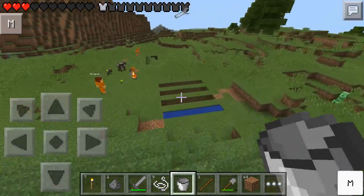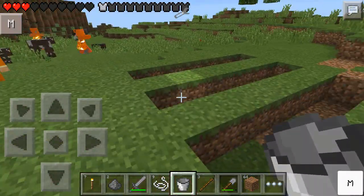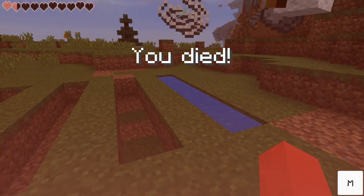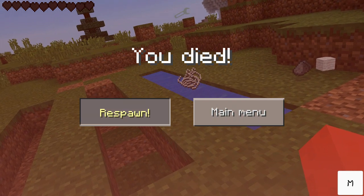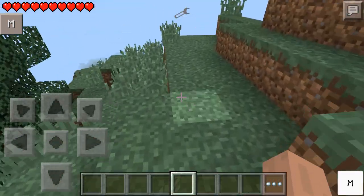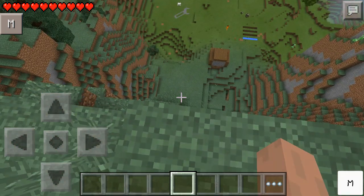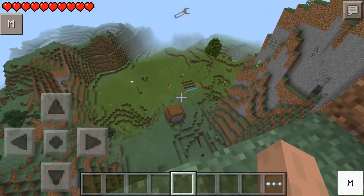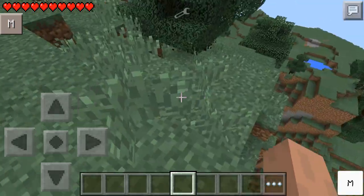There we go. Oh my goodness, there's so many mobs! What killed me? I have no idea, I don't see anything. Where am I? I'm not even in the normal spawn spot. Look at my screen - I'm on top of the house! Just leave my stuff, then pick it up and put it in my chest in my house.